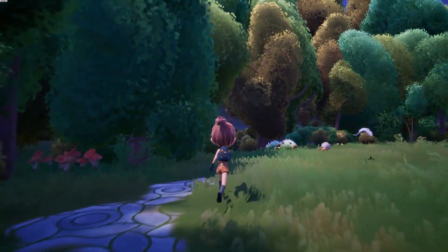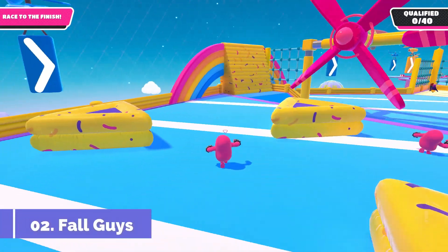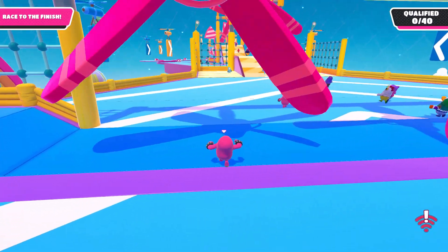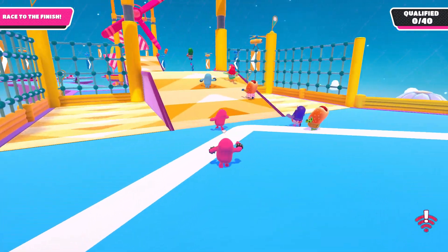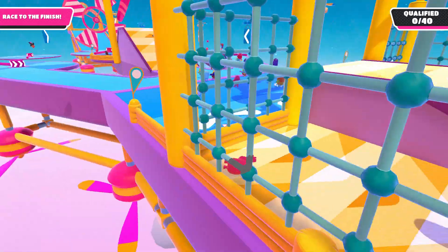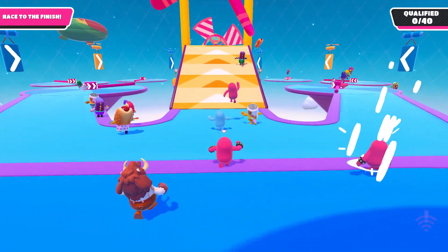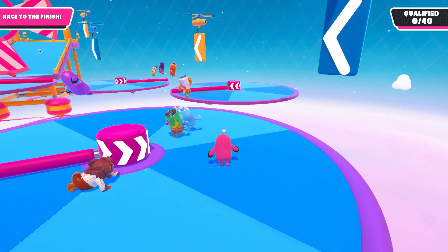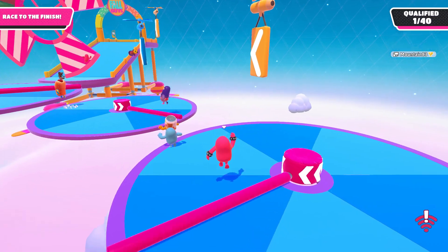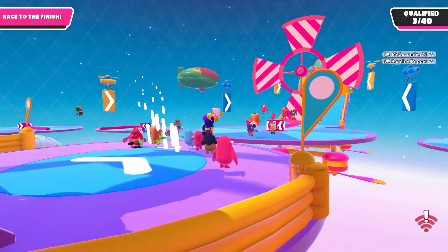At number two we have Fall Guys, which comes as no surprise because it's probably the most popular free-to-play game available right now. Yes, Fall Guys is completely free — Epic Games has bought exclusive access to Fall Guys, so you can only play it on Epic Game Store and it's no longer available on Steam. Most importantly it's completely free to play with no additional cost, and it's also available on PlayStation, Xbox, and Nintendo Switch. This game can run even on very low-end computers without any issues, so it's a really fun social game that's now completely free.